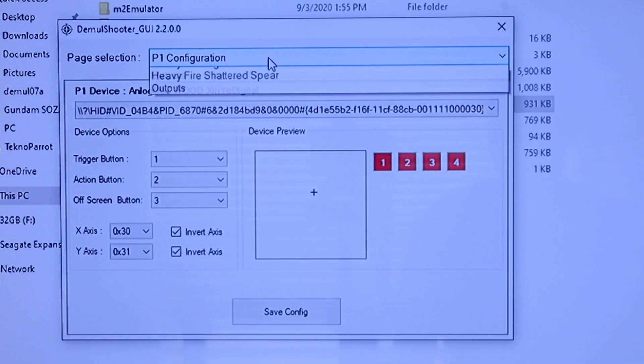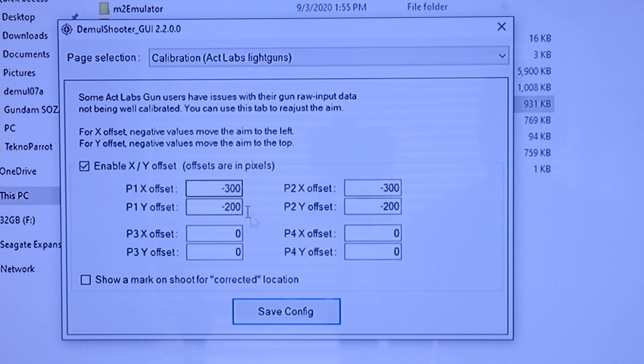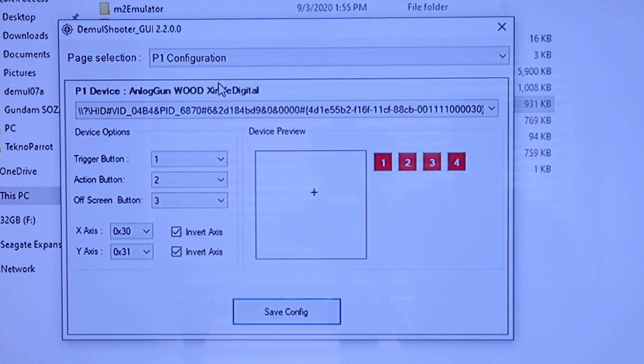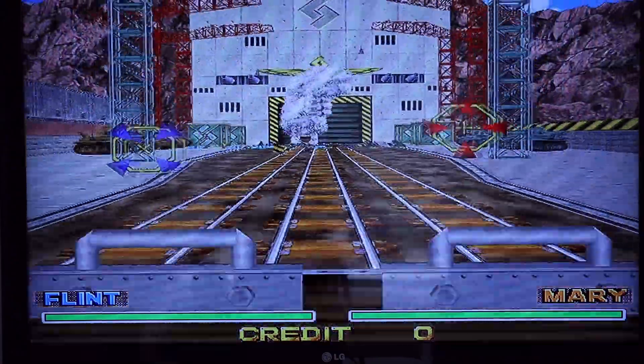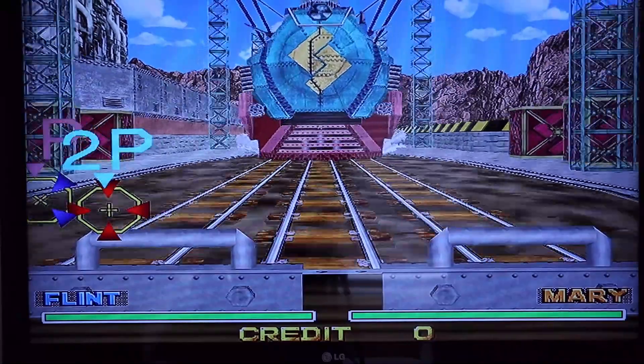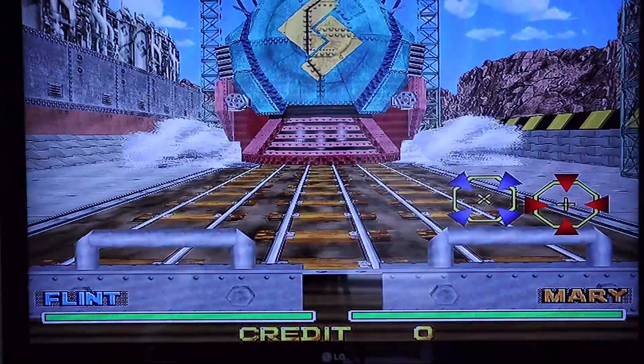My solution till now has been to use Demul Shooter's ACK Labs gun calibration, which was added a while back specifically to address an offset present in the ACK Labs guns. While not true calibration, this did allow me to offset the shooting box to the center of the screen. You can see that the guns can reach most of the screen now, but the player one gun can't reach all the way to the right, and the player two gun can't reach all the way to the left.